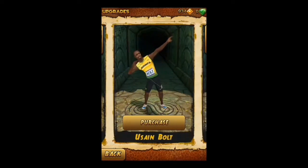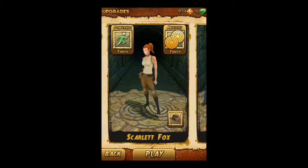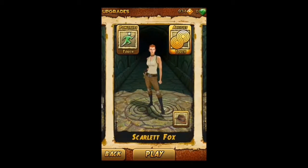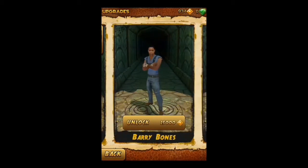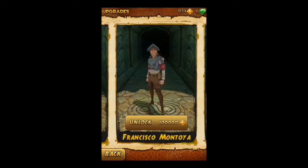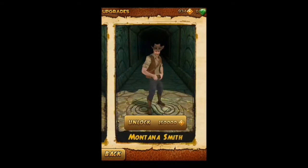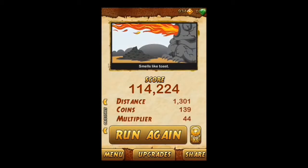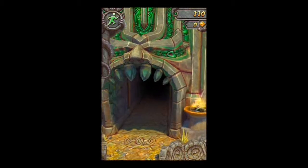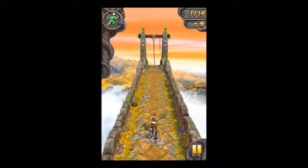There are loads and loads of different obstacles - buzz saws, flames, water, you name it. Let's try Scarlet Fox and see if she's a bit better. There are your upgrades. There's Barry Bones, Karma Lee who's a bit Snow White-ish, Francisco Montoya, Zack Wonder the American football man, and Montana Smith - an old washed-up Indiana Jones clone.